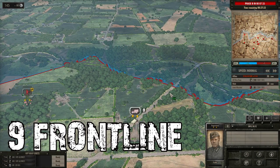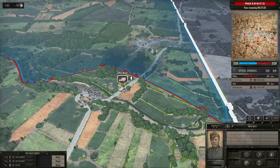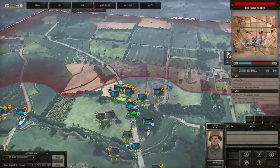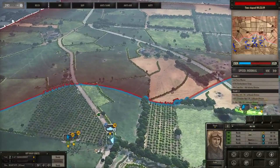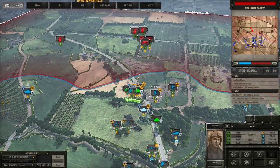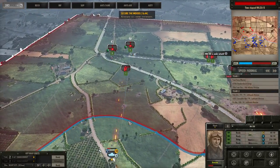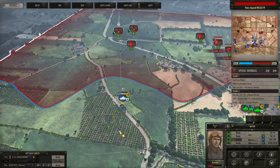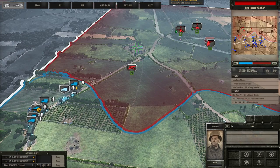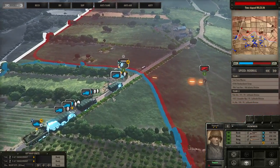Tip number nine covers the front line mechanic, which I covered in another video linked in the description. The front line can show you how close the opponent is. If you are moving your troops and the front line is not moving — meaning you are getting closer to it but it stays static — the opponent is within about 100 meters and is holding that position, so be careful. Also, if you see the front line move, that does not mean it is completely safe — the opponent can have anti-tank units, paratroopers, or scouts behind the line waiting to ambush you. The front line can be a lifesaver but also a deadly trap.